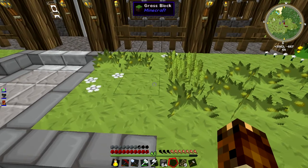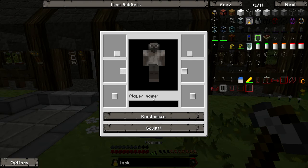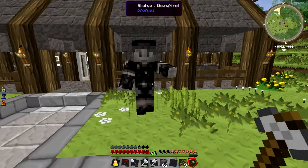Maybe here — I'll put it here. There we go. And I'll put in my arm. It makes you look like a Nazi. There we go — sculpted. Voila. There we go, statue of me.